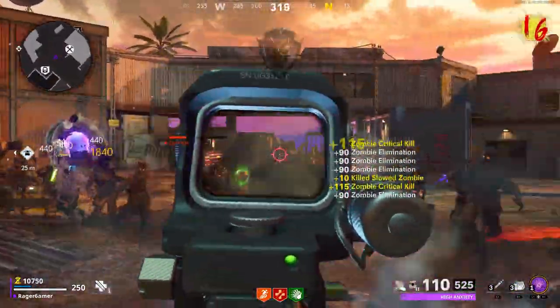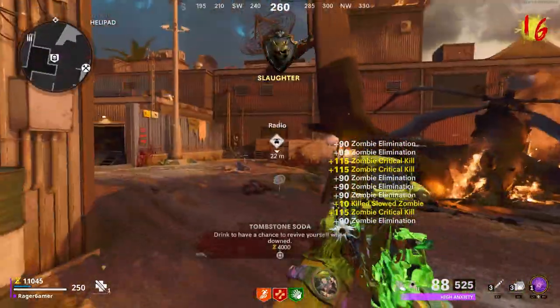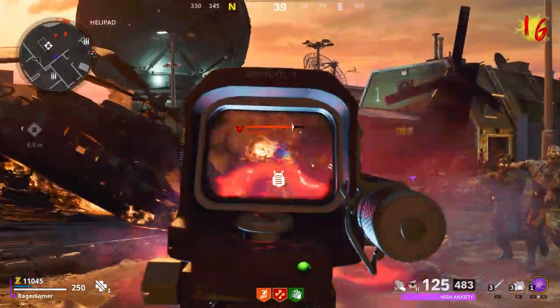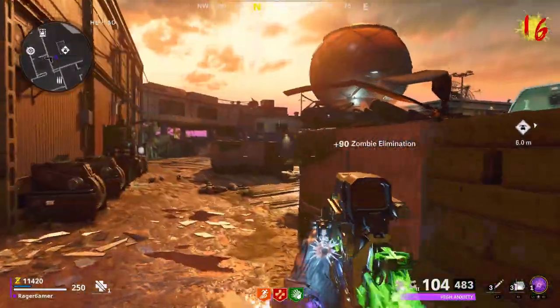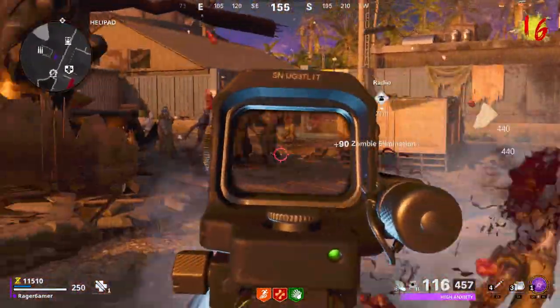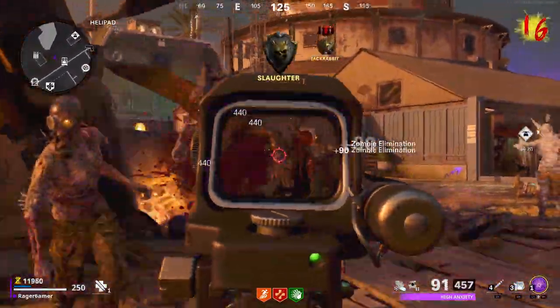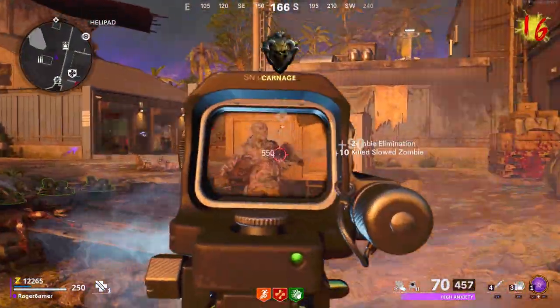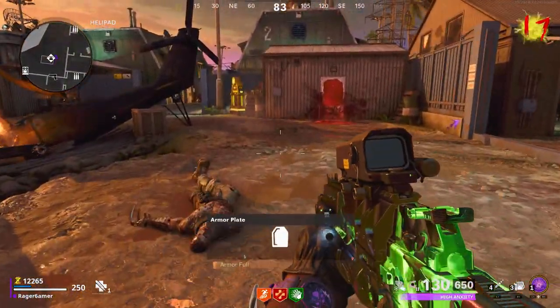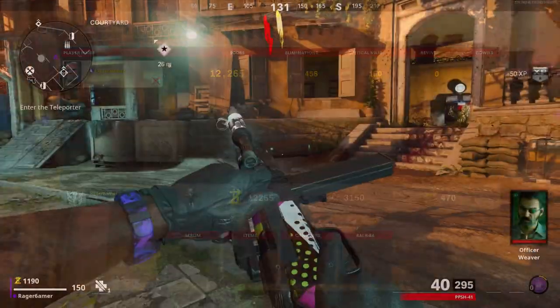For the map, the only one I know of that definitely works fairly simply is Firebase Z. There may be other SMGs of epic quality on other maps' walls, but most aren't — most are lower quality. The reason Firebase Z works is there's an epic tier SMG in the starting area which you can purchase early on. So I'd highly recommend you play that map. Once you spawn in, I recommend turning on the Rampage Inducer straight away.